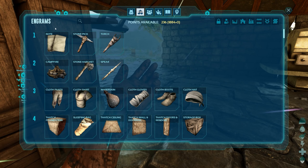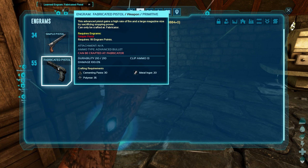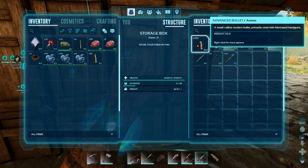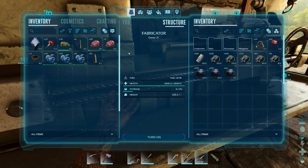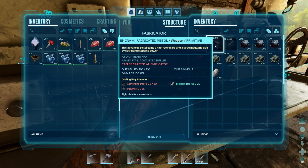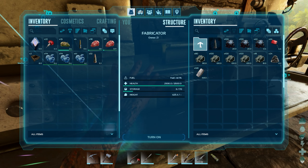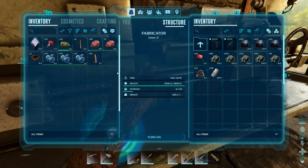Let's check the fabricated pistol in the engrams. It requires cementing paste, polymer, and metal ingots. The ammo is probably cheaper too — let's go ahead and make that as well.